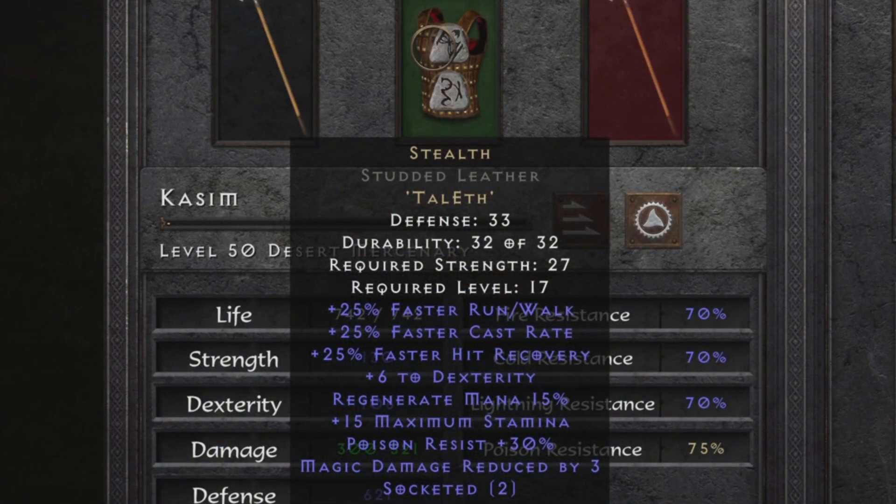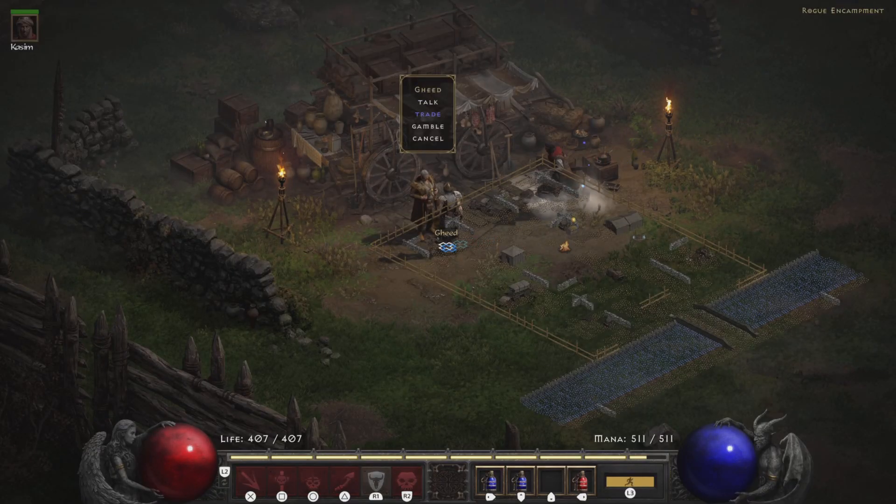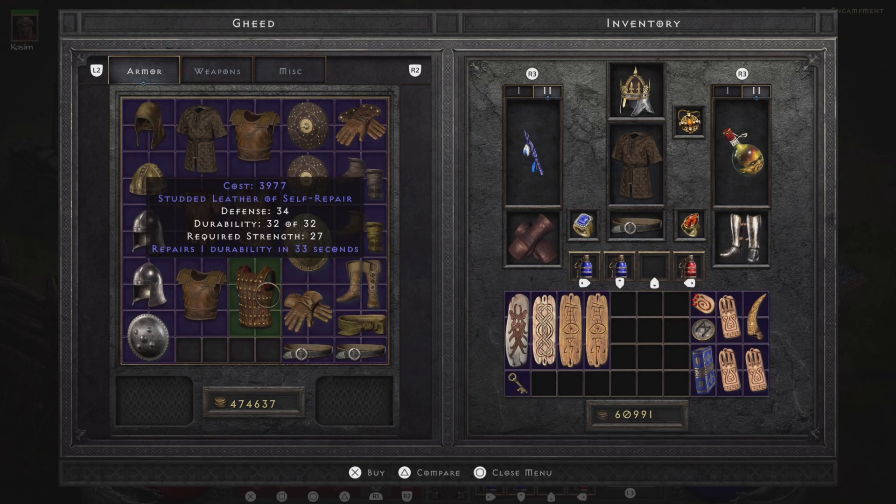Alright ladies and gentlemen, this is the stealth rune word armor. The stealth rune word armor is pretty good — it comes with 25% faster run/walk, faster cast rate, and faster hit recovery. Plus six to dexterity, regenerate mana by 15%, plus 15 maximum stamina, poison resist 30%, magic damage reduced by three, and it has two sockets.